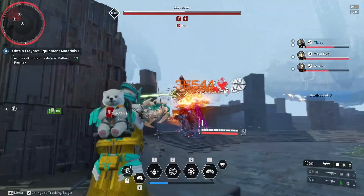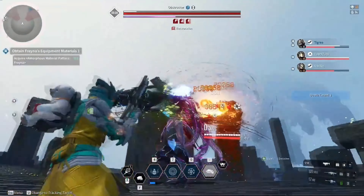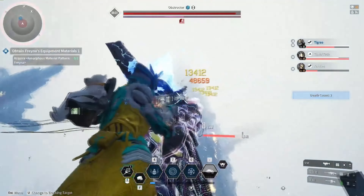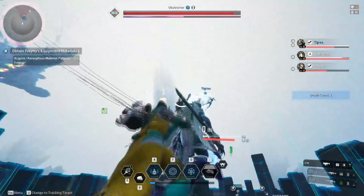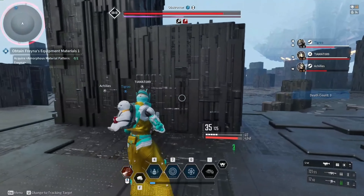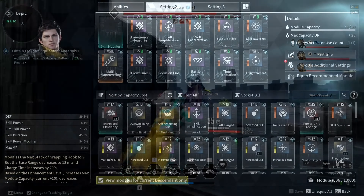For our new Lepic build, we will focus on getting as much DPS as possible while getting even more AOE buffs for our burn effects. This specific setup is made around stacking burn, AOE, and most of our skills to spam them 24/7, while waiting for our ultimate skill to do massive amounts of damage to all types of enemies, but especially bosses. Right now in the current meta, Lepic is one of the highest damage characters, but only if you play him right and optimize all the modules and mods. I've done countless hours of testing, and here's what I came up with.